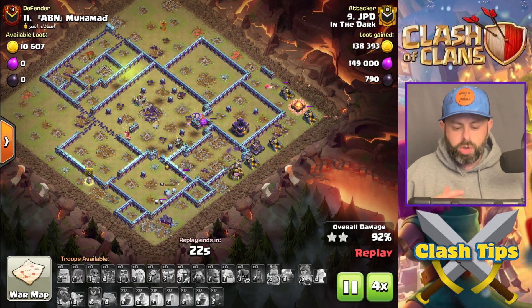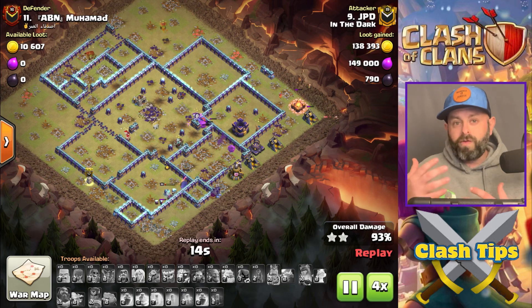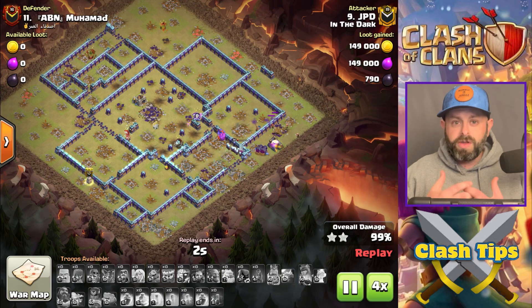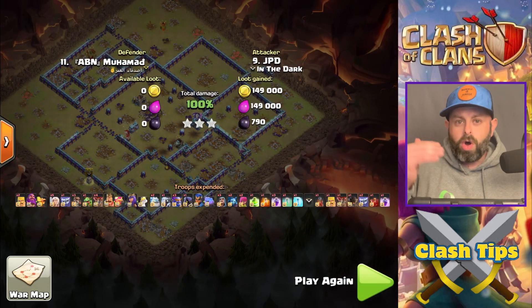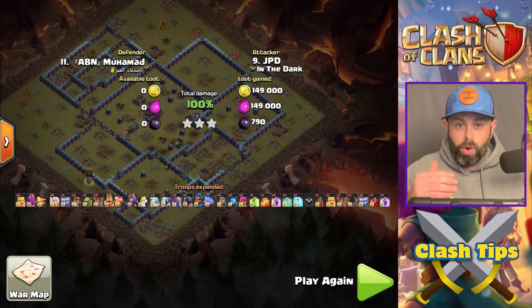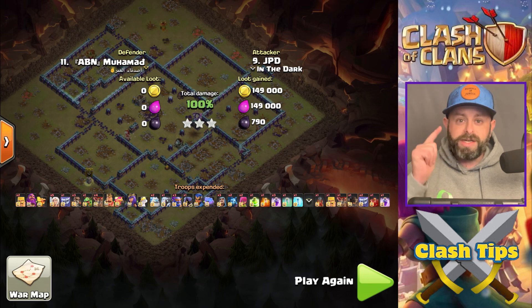This is a really effective attack style on those bases with a centralized Town Hall, or a Town Hall that's not quite reachable with a Queen Walk. We just showed our Twin Hogs video — those videos do use a Queen Walk, and a high percentage of the time you're Queen Walking into the Town Hall. In a centralized Town Hall situation that's a lot more difficult, but this is where the T-Toller attack absolutely shines.